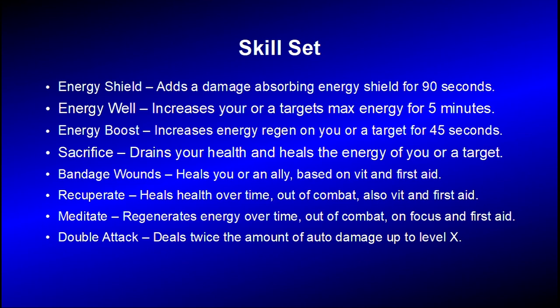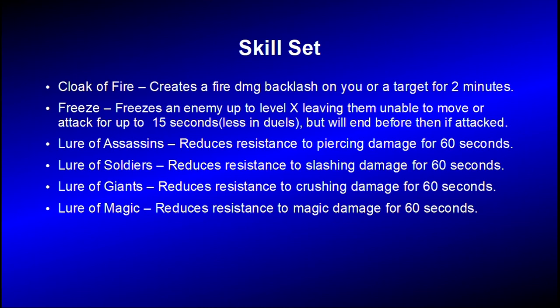Recuperate heals health over time out of combat, also Fit and First Aid. Meditate regenerates energy over time out of combat on Focus and First Aid. Double Attack deals twice the amount of damage up to level X. Fire Cloak will create a fire backlash on you or a target for 2 minutes. Freeze will freeze an enemy up to level X, leaving them unable to move or attack for up to 15 seconds — which is less in duels — but will end before then if they are attacked. Lure of Assassins will reduce resistance to pierce for a minute. Lure of Soldiers will reduce resistance to slash for a minute. Lure of Chimes will reduce resistance to crush for a minute. And Lure of Magic will reduce magic resist for a minute.